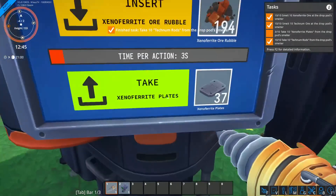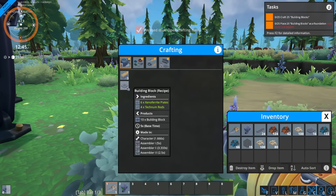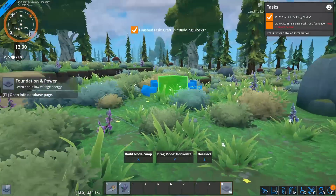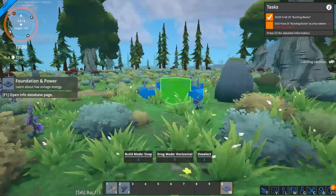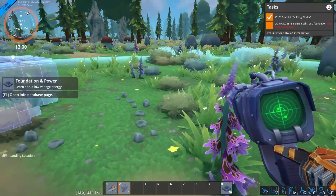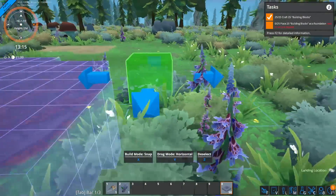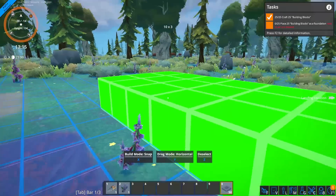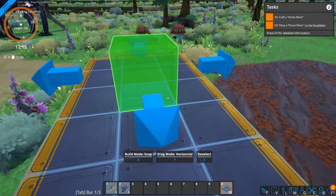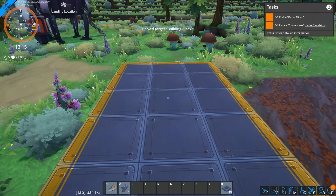We now have basic materials. Carl says: "We should start crafting building blocks, which act as a foundation for other buildings. Open the crafting menu, click the desired items, then place them in the shape of a platform next to one of the ore patches." We find the ore patches, make sure everything is built on the same level, and then set up a drone miner — craft one and place it on top of the foundation right next to the ore patch.